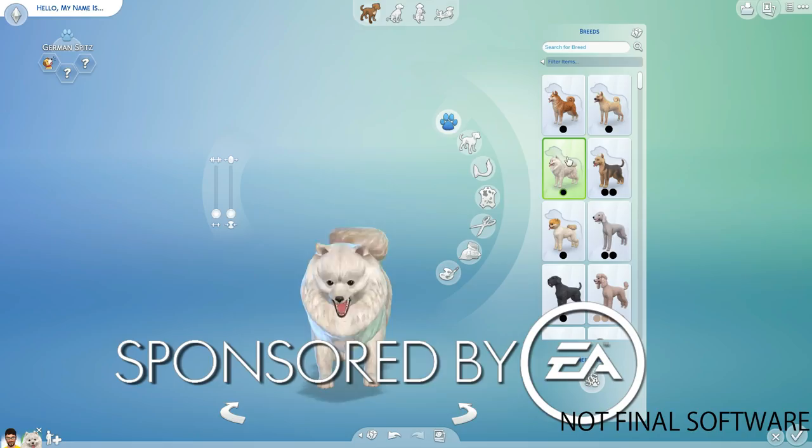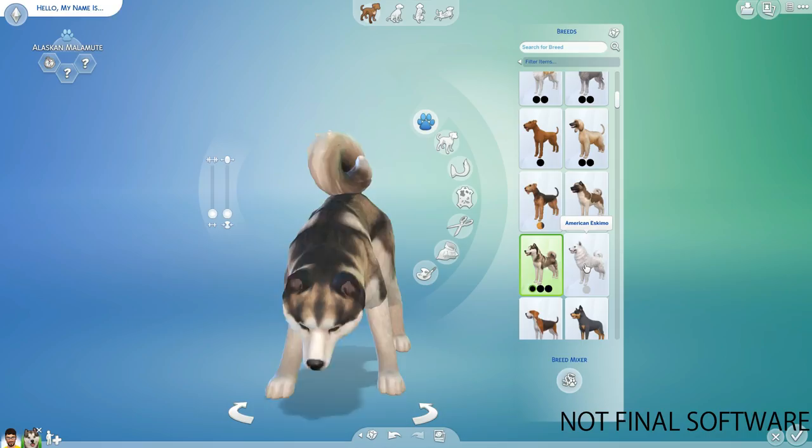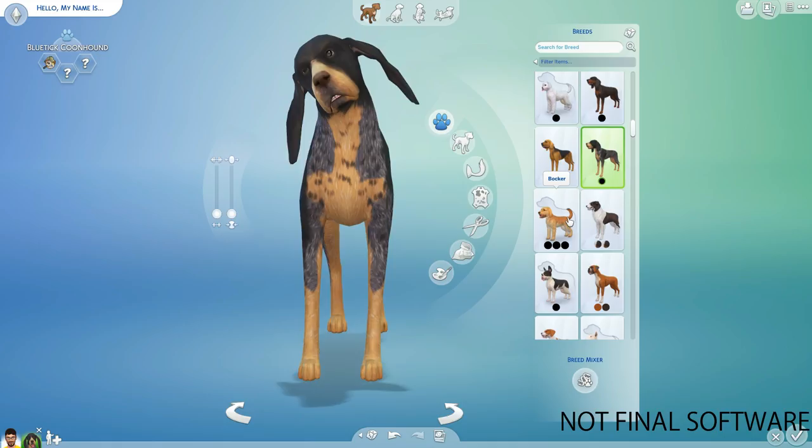Hello everybody and welcome back to the channel. This video has been sponsored by EA — they flew me out to California for Sims Camp this year, focusing on Cats and Dogs mobile and The Sims 4 console. In this video we are going through Create a Pet, showing you all of the different breeds — or the majority of the breeds — for dogs.